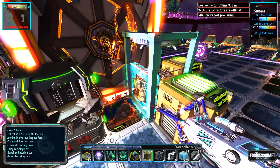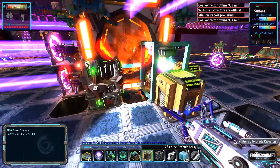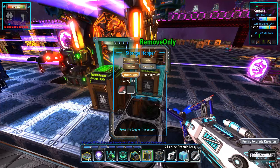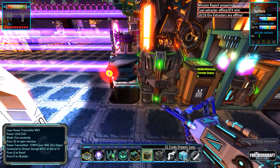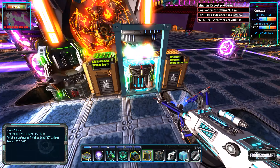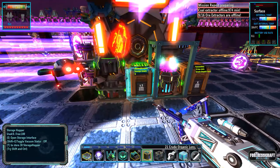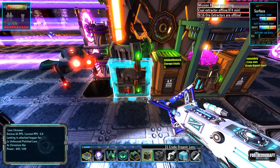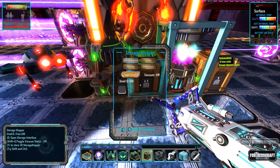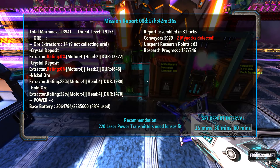We need hoppers — let's throw some hoppers down. This machine looks for any lens to polish. There it goes — it's polishing the lens. With 'remove only' set here, this is going to build an unfocused polished lens. Wow — 282 seconds, it takes a long time to build. Let's do 21 of these. Then it's going to deposit the unfocused lens into the chromer, which takes the unfocused lens and turns it into a polished chrome lens — but that requires chromium bars.